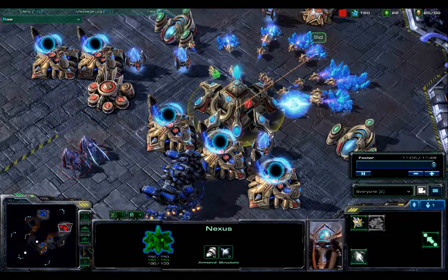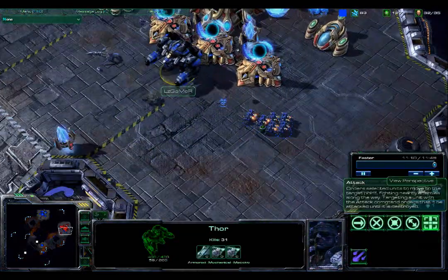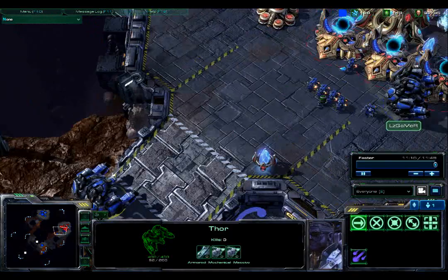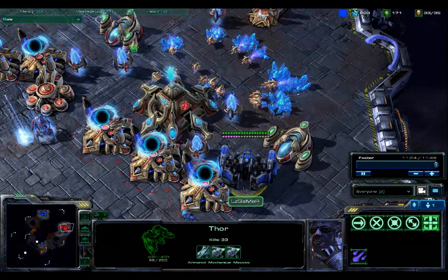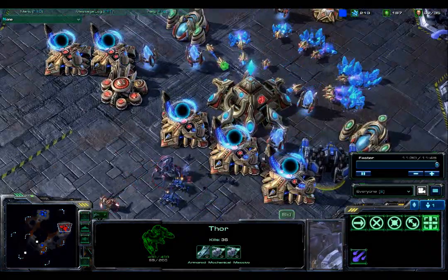The mass production has actually caught up with Cid now. He has no gas left, basically, and just very few minerals. Thor is now up to 31 kills. As the second Thor does come in, if Cid can't hold off one, he's definitely not going to be able to hold off two. Thor now just pew-pewing away at these probes — 34, 35, 36 kills for this Thor.